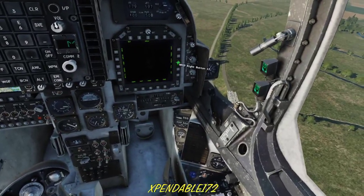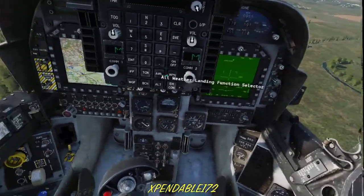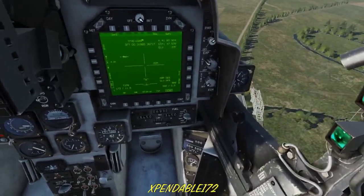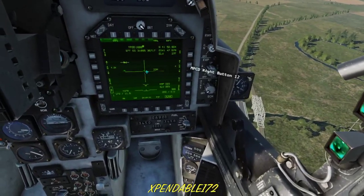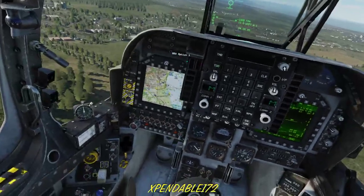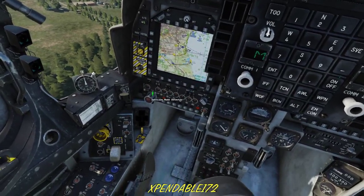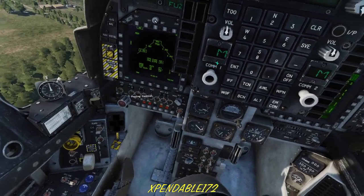I'll slew the TPOD — I don't really need it but I'm using it for a visual reference. Setting it to center sensor of interest, designating from the map to get right on target, then zooming in and switching to FLIR mode. You can see all four targets. We're doing a JDAM drop — GPS-guided GBU-38s. Master arm on, air-to-ground mode, stores page selected.